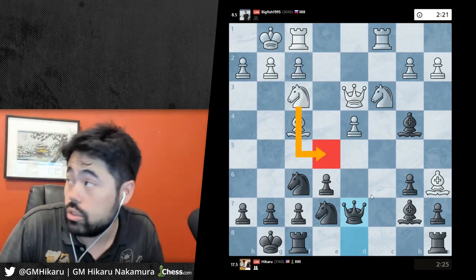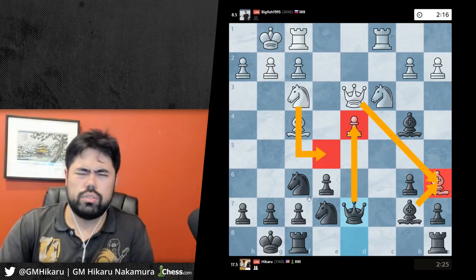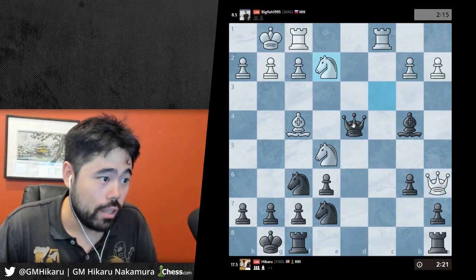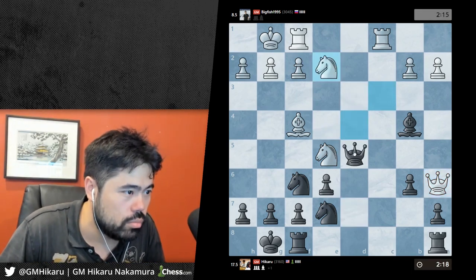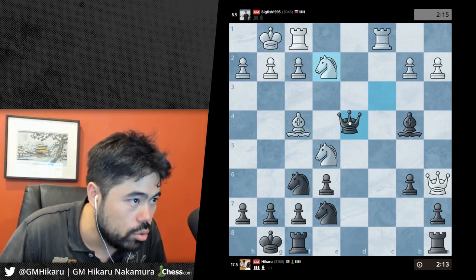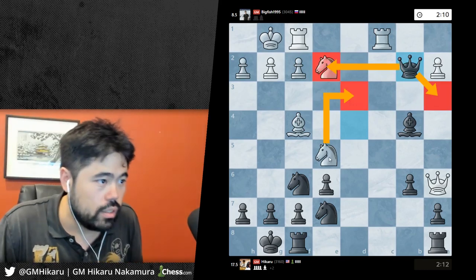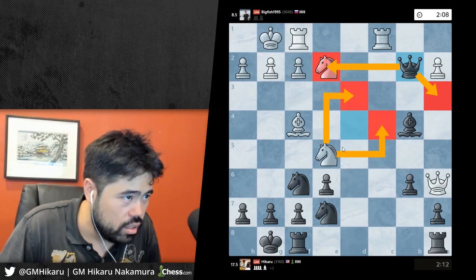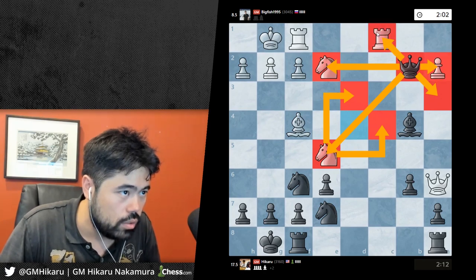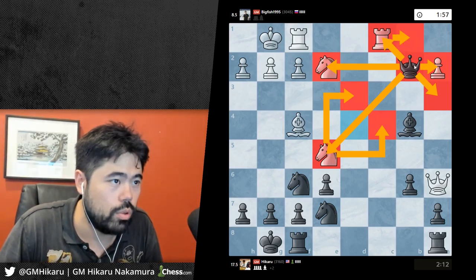Oh, I blunder g5! But I can take, take and go queen d4 - that's a terrible blunder. Takes and queen d4 - wait, did I blunder some trick here? There's some nonsense. Wait, no - this has to be good for me. Maybe rook b1, queen a3, knight d3, queen e2, knight c4 - I take the knight. I don't see a way for him to trap this queen because my queen just has too many escape squares.